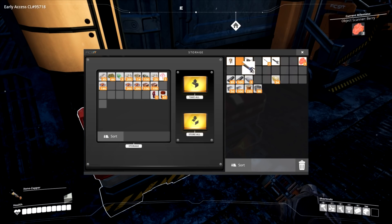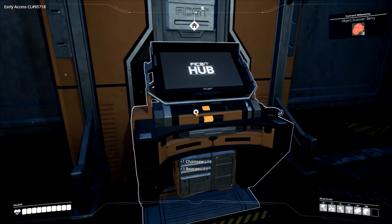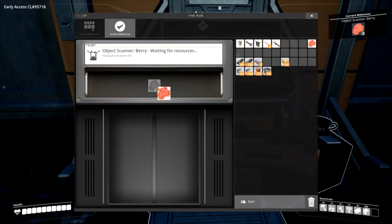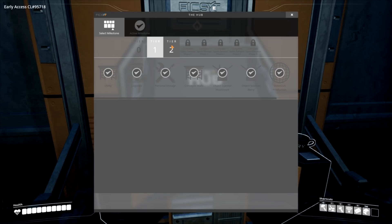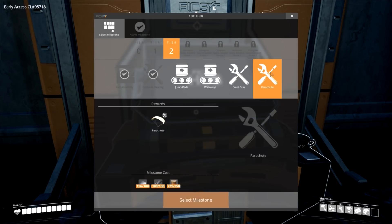Let's get our berries done so that way we can finish that entire tech tree. Launch the pod. Tier 1 entirely complete - beautiful. Parachute - I wonder if we get the parachute. Consumable - slows down your fall when activated in mid-air. That's really expensive for a consumable. Maybe it's a permanent thing?